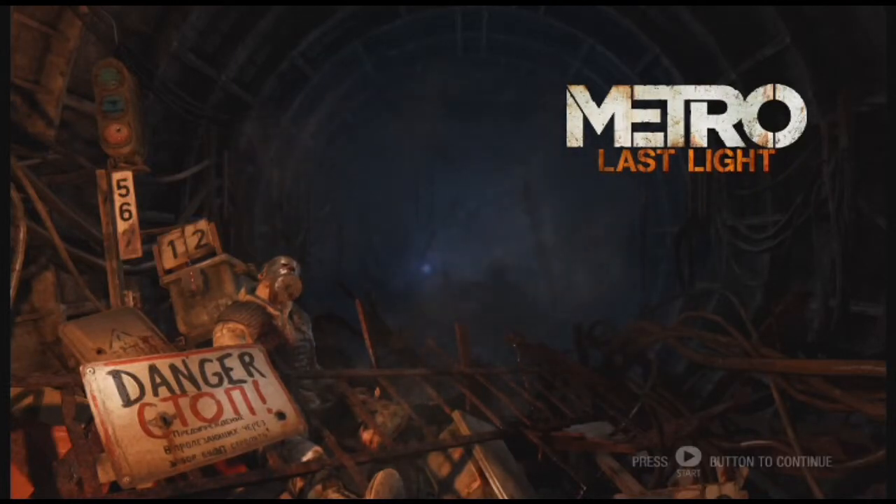What's up everyone, it's Derek from Gamer Crash here, and we're taking another look at Metro Last Light. Specifically, a trophy or achievement called 'A Present.' It's really simple to get and also very easy to miss. It's located in the level called Facility, and it's actually right at the beginning. So let's jump into the gameplay and take a look.